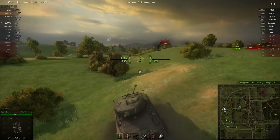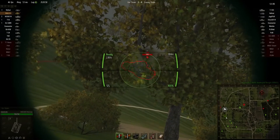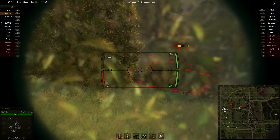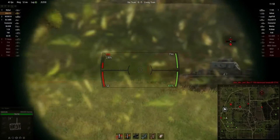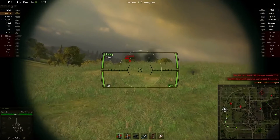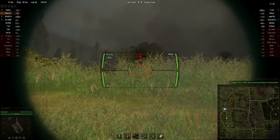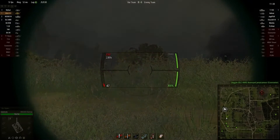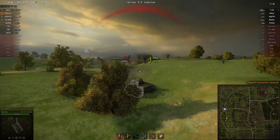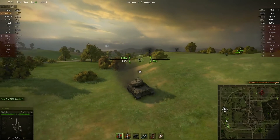We've got a Churchill 3, and now I feel a little bit more confident about pushing up. All about that rate of fire. On the Churchill, the turret is actually weaker than the hull. He is now invisible, but if he's staying there — which he is — I just killed him. When you have this much ammunition and a gun that fires this fast, just let him have it, especially when you're dealing with a slow target like that.